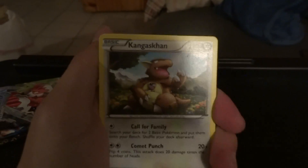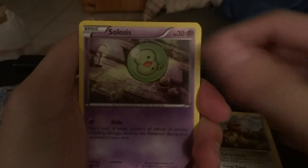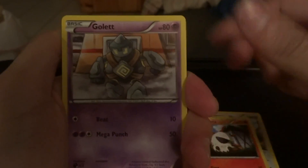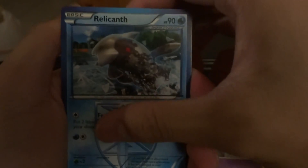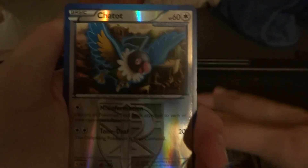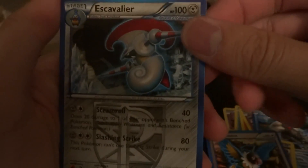Okay — Kingdra, Solosis, Remoraid, Larvesta, Golett, Relicanth, Plume Fossil, a Wartortle, a Reverse Chatot, and a Regular Rare Escavalier. Not a great pack, but can't expect much from these boxes.